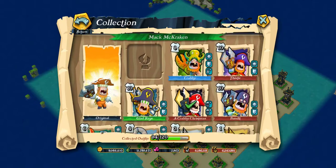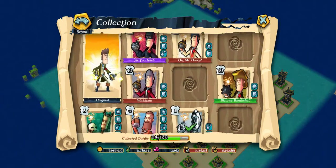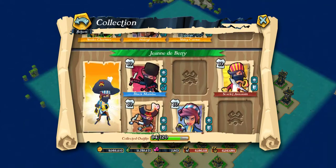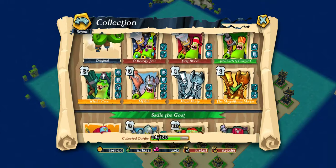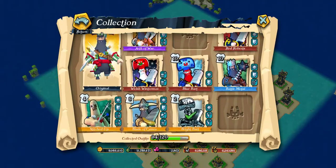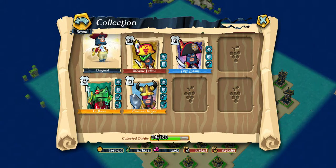...continuing the count: twenty-three, twenty-four, twenty-five, twenty-six through thirty-five — I've got 35 outfits at max level. So 35 out of 120, which brings it to about a quarter of my outfits maxed out.